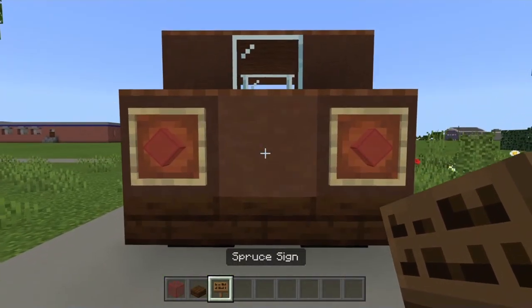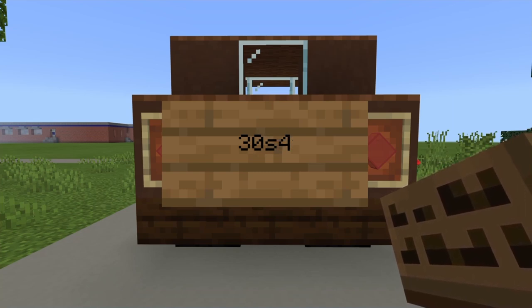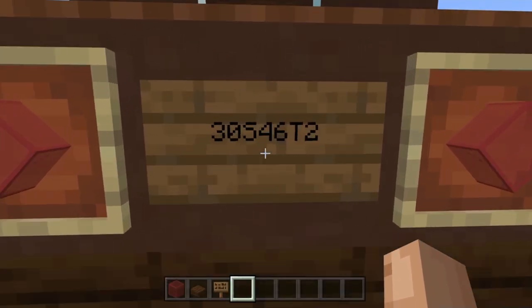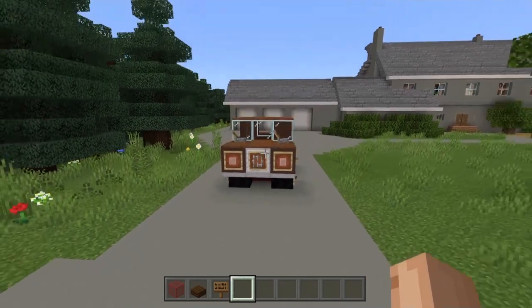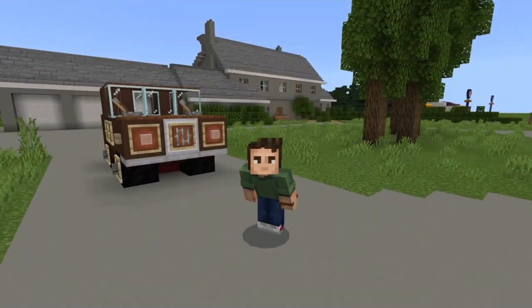Finally, take a spruce sign and stick it on the back section in the middle of the bumper. Go to the second line and write '30', then a lowercase 's', then '46', then 'T2' — change that to uppercase. That is the actual license plate on the BMW that Steve drives in the show — a little bit of extra detailing and a nice easter egg for Stranger Things fans.